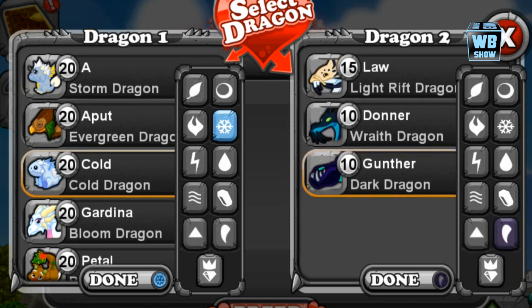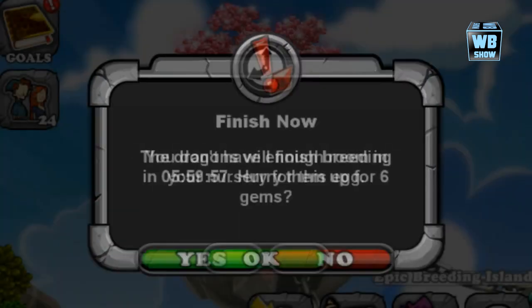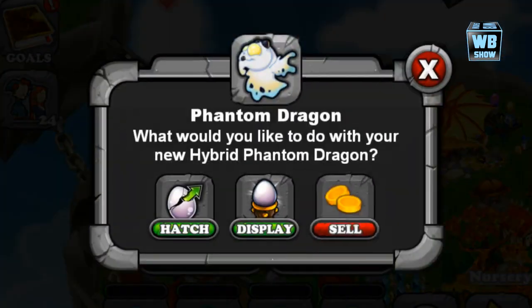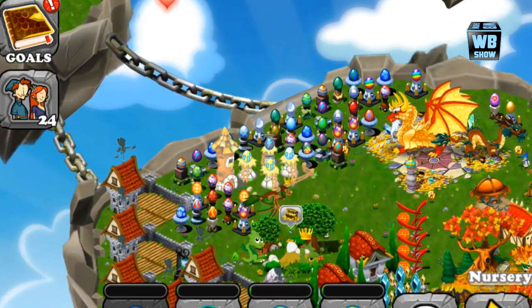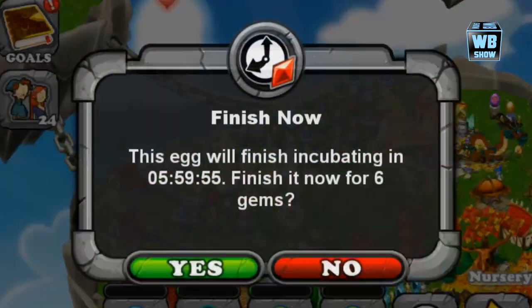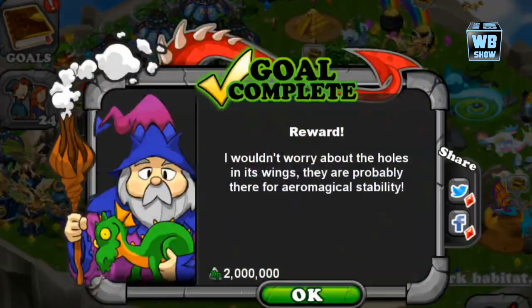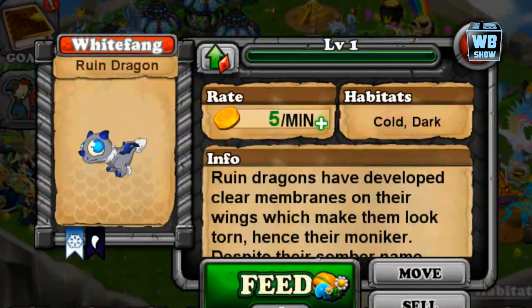There is the cold dragon and the dark dragon. Let's breed these together — and we have six hours. That's what we're looking for. Here is the egg at six hours, and that is the ruined dragon. We're going to place it and there it is.